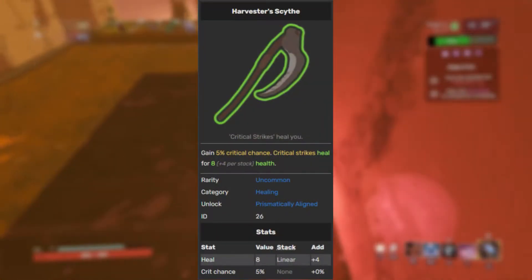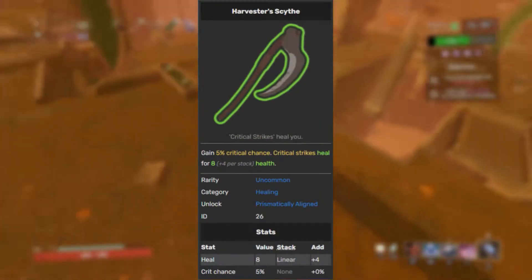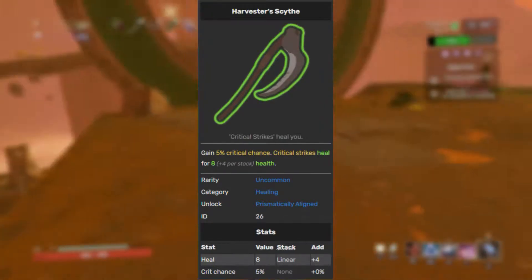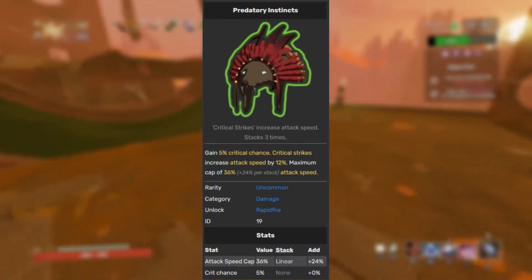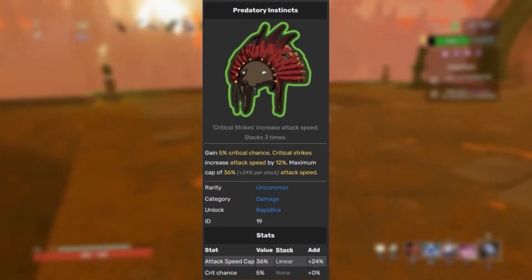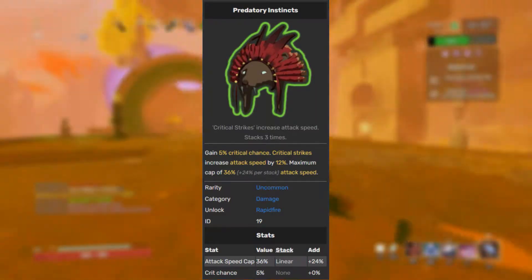Harvester's Scythe works basically like Leech Seed, because every time you do a crit hit, you will always get healing back as well. Predatory Instincts — I wouldn't necessarily recommend too many of those; they don't go beyond the natural three anyway, so it's highly suggested that you only get three and focus everything else on Harvester's Scythe, because who doesn't like healing?